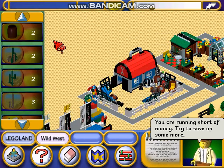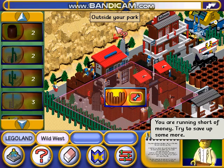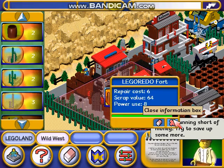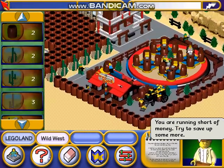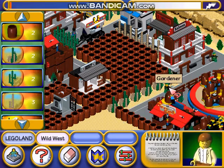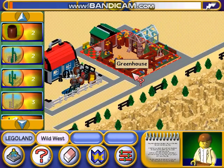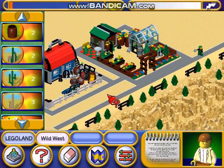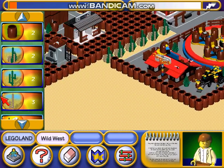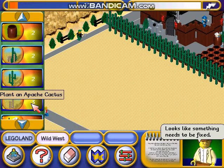Mechanics hut. Outside your park. Mechanics can't afford to repair things. Water barrel. Cacti cluster. Greenhouse. Looks like something needs to be fixed.